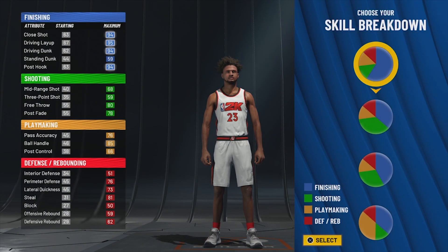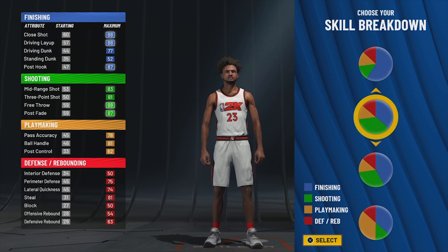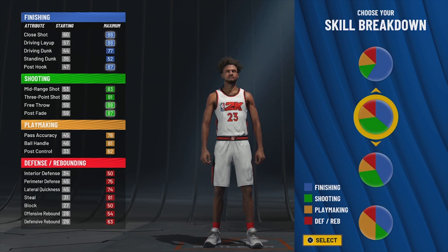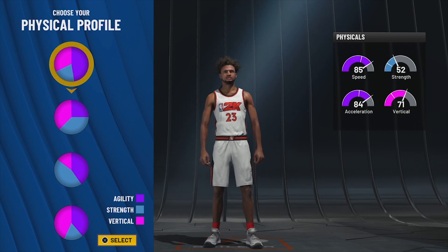Now, what pie chart is going to allow us to be a jack of all trades? The pie chart we're using today is the green and blue pie chart — I wanted to make sure I had hall of fame when it came to scoring. You could go the other option and still get gold shooting, but I wanted my fair share of hall of fames, especially after you hit level 39 and get those extra badges. This build is only going to get better.